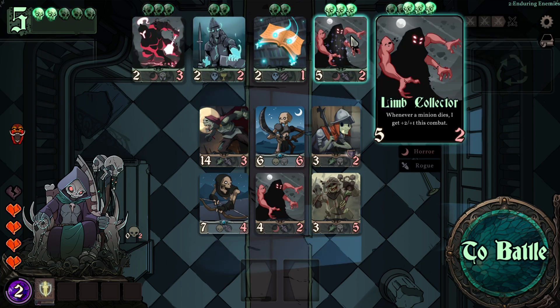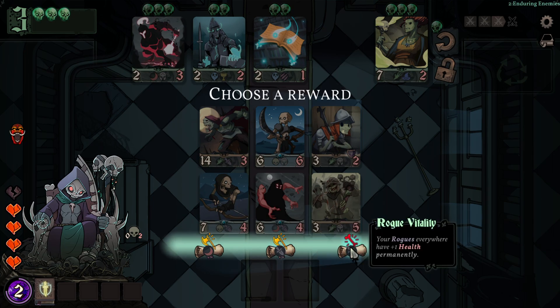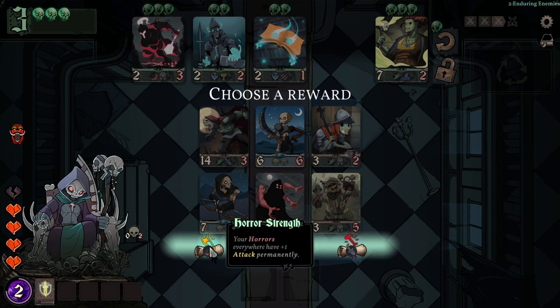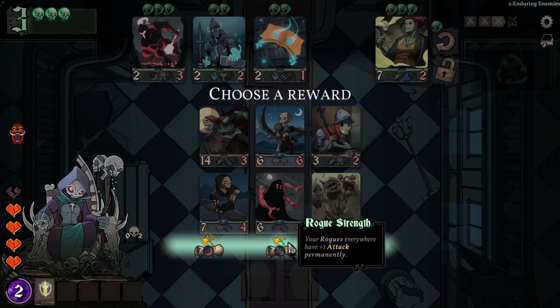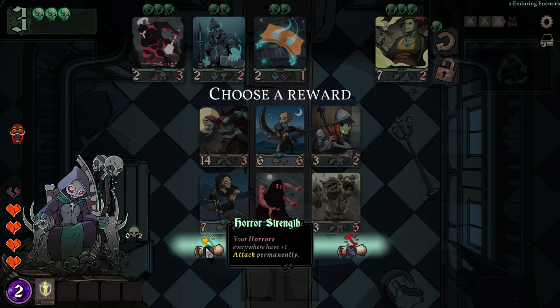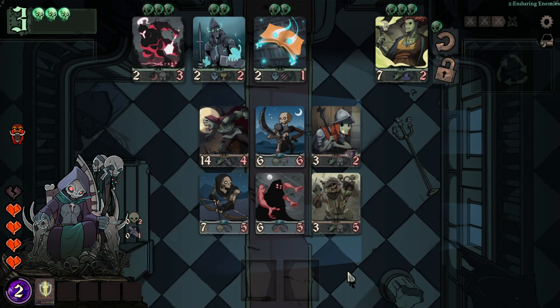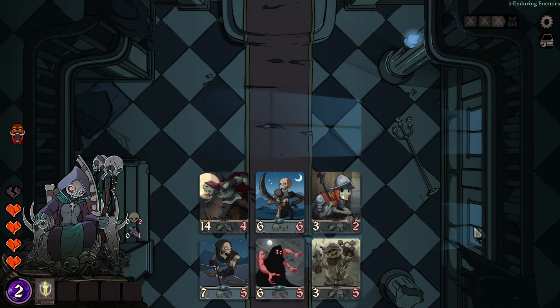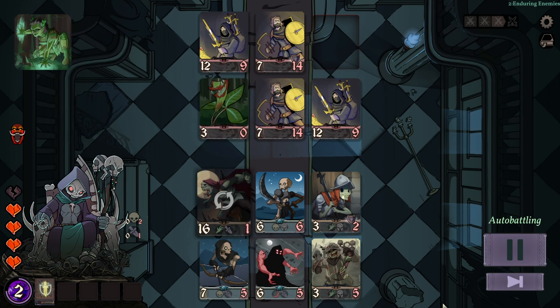We can pick another Limb Collector and merge them. The choice is: rogues everywhere gain one health permanently, or one attack permanently. This one is a rogue and this one is a rogue; the others are warriors and there's only one horror in our setup. Let's give the rogues health — perfect — and move on to the next battle. We have four battles per castle.